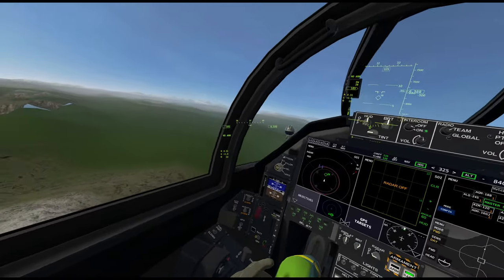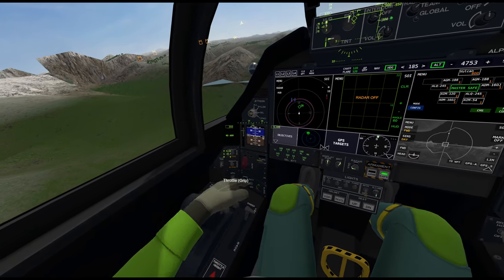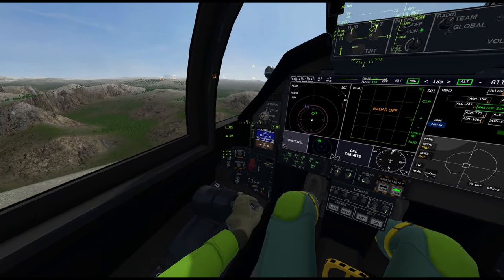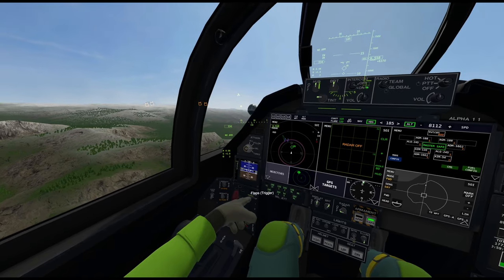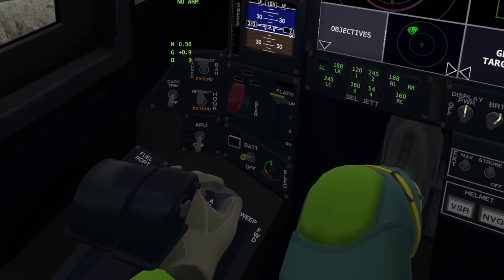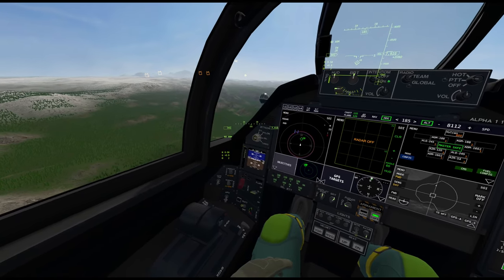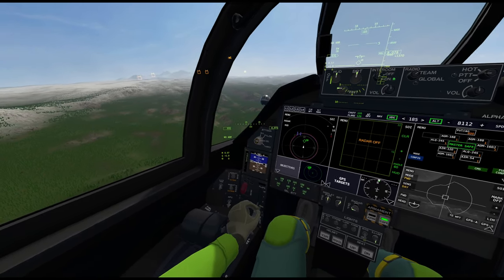This is the standby artificial horizon — you have your speed, altitude, heading, and pitch angle. These are flaps. Remember the flaps do not want to deploy if the wing is even a little bit at an angle. Even if the wing is swept by just one degree, the flaps won't come down. So if you're in auto mode and the flaps don't deploy, that means the wings are just a tiny bit swept — set them fully forward and then the flaps will come down.